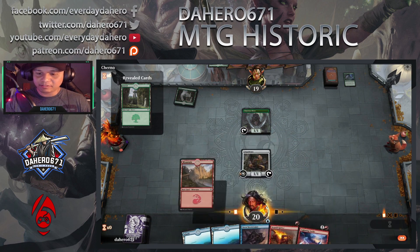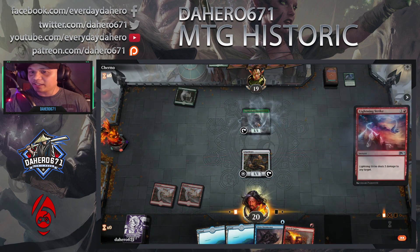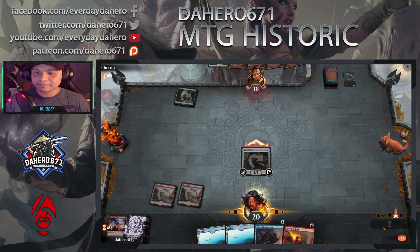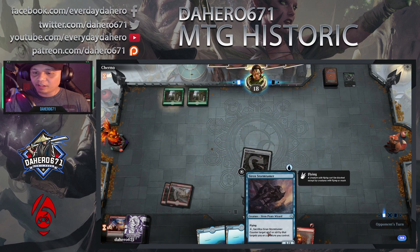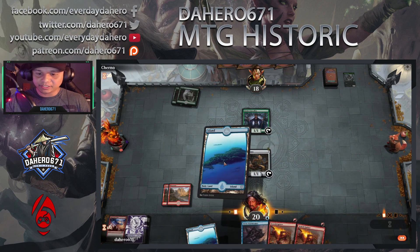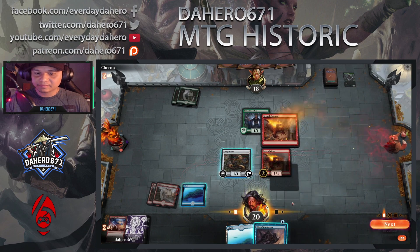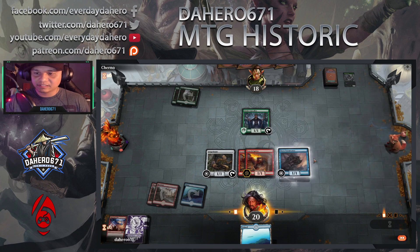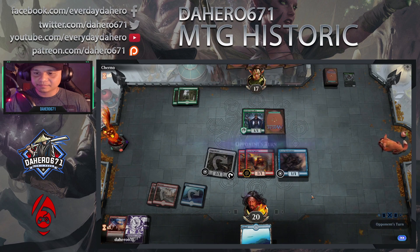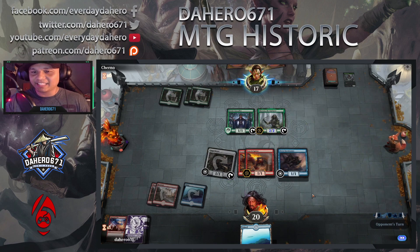Okay, opponent casts Once Upon a Time — oh that's right, Once Upon a Time is in Historic. Let's do a Mountain. Let's remove that threat so he doesn't gain more mana. Cast an Island followed by a Siren and a Spark. Opponent is at 17. Now I need a Tetsuko — okay, this is not good.